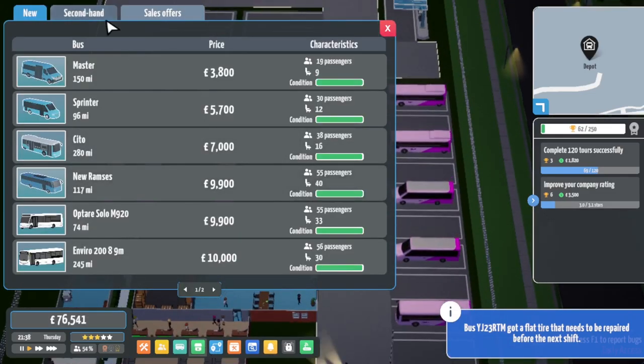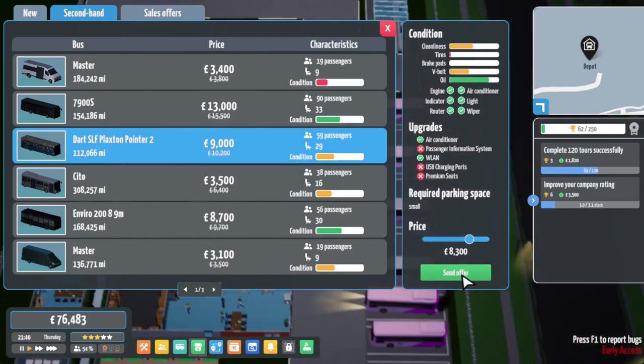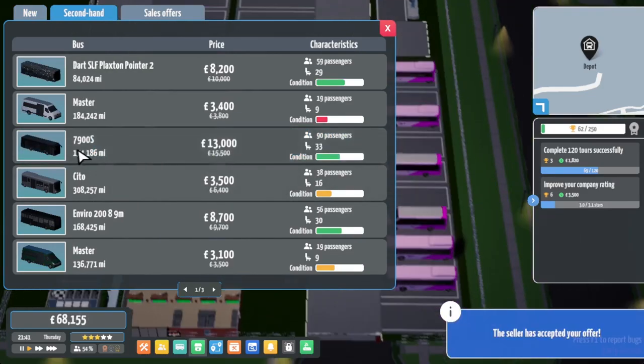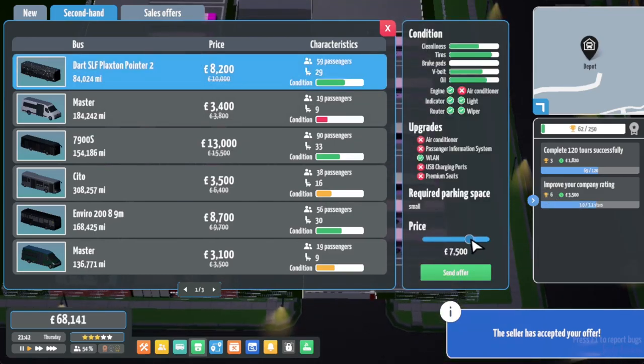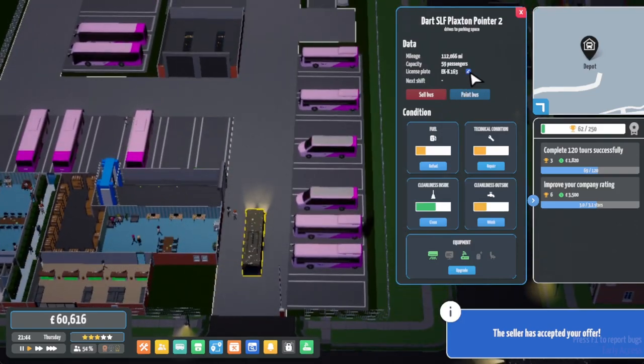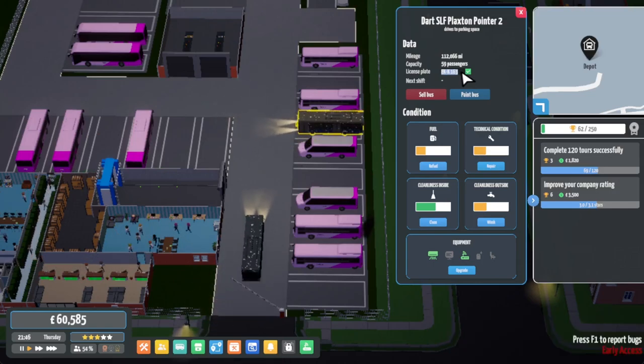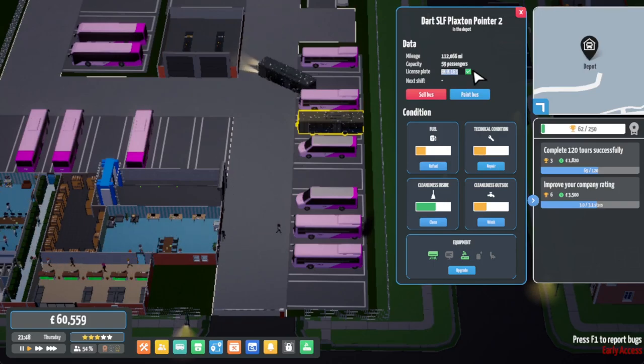Let's go to the marketplace and get some second-hand vehicles. Let's go for £8,000 for this Dennis Dart Plaxton Pointer - accepted. Let's get two of those; we can play around with these for future routes. We need to give these some plates. What's good to use? We could use the ones currently at Stagecoach Yorkshire because those are Pointer 2s - they're SLFs and probably earmarked for withdrawal very soon. But I'm going to go on to my Flickr and have a look.